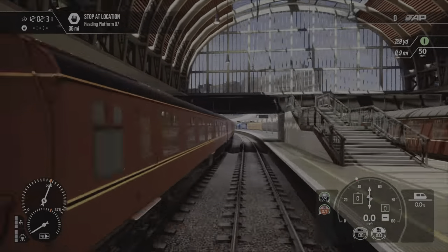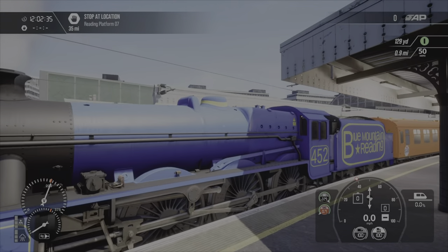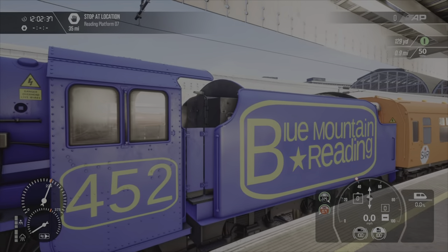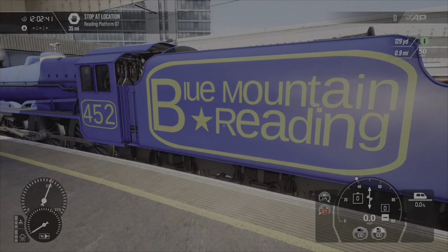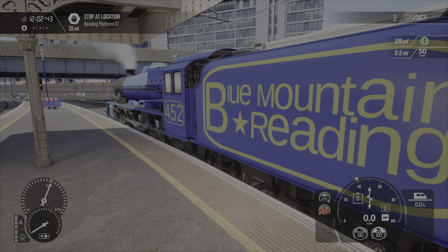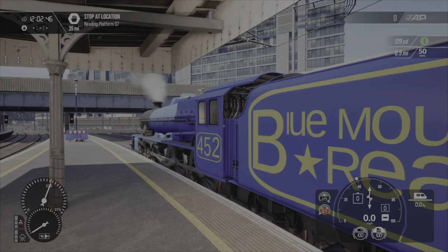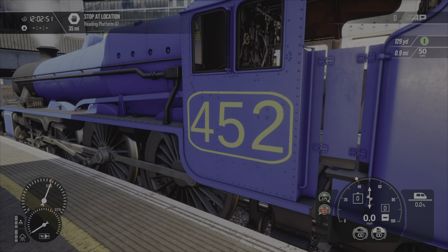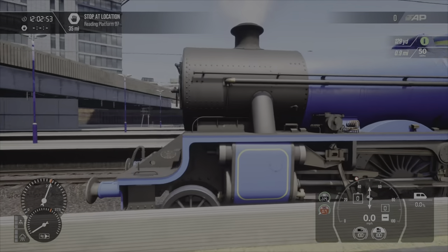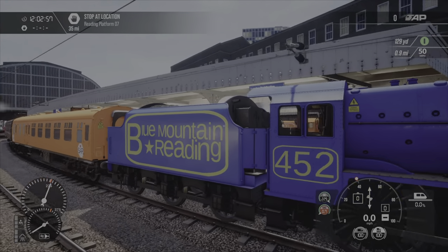Next up, we have an American livery for the Jubilee — the Blue Mountain and Reading Railway. I couldn't fit it all in. This is one of the first liveries that I've ever properly created. Number 4-5-2. It's not my best work, I'm not going to lie, but there we are.